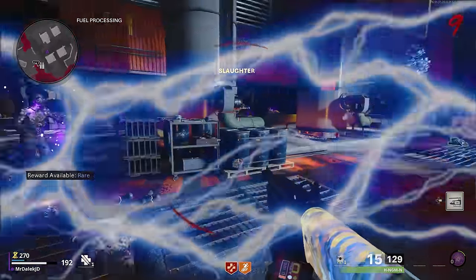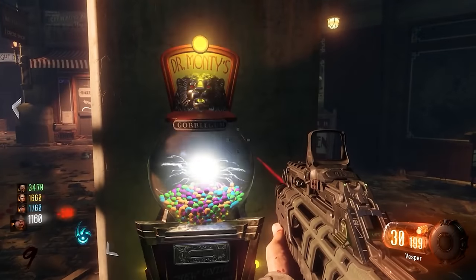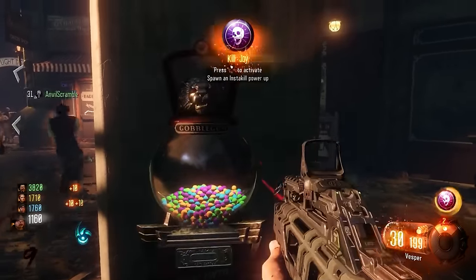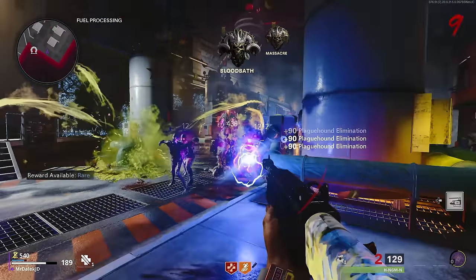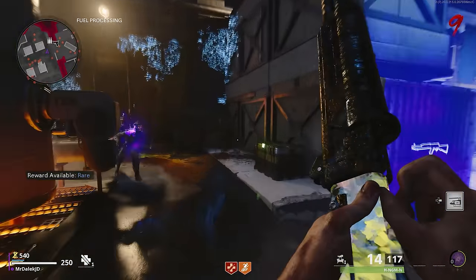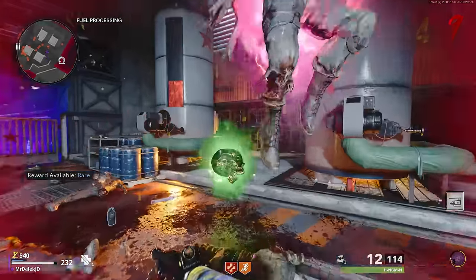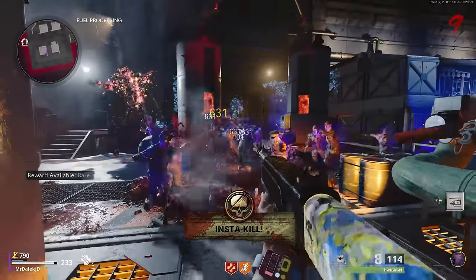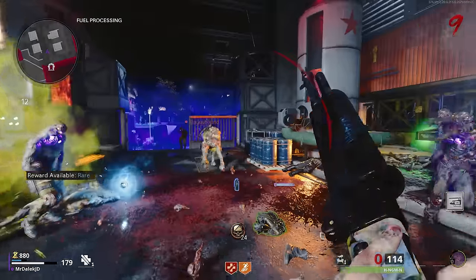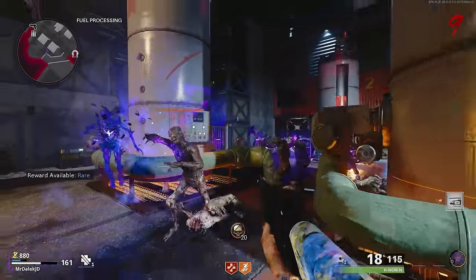A huge surprise that leakers have revealed on Twitter is that there is going to be a Gobblegum-like system coming to the game. This isn't going to be the exact same Gobblegum system from Black Ops 3, but what has leaked seems to suggest some sort of consumable system alike to the Gobblegum machine, which is a fantastic way to change up the gameplay. Some other small things we know: the mystery box is confirmed, pack-a-punch, the perks, the armor system from Cold War, and crafting different buildable items.